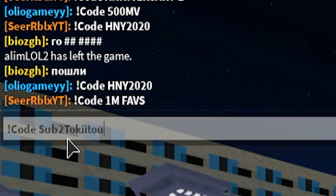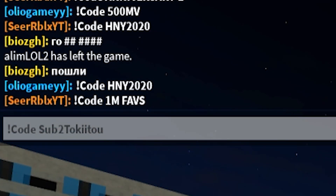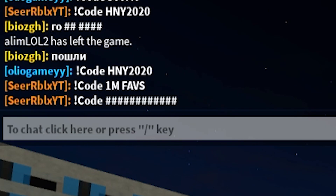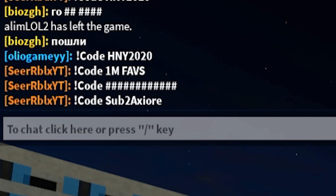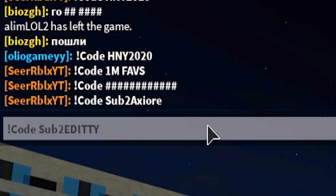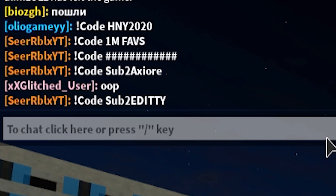Right after that, we got code SUP2 TOKEDO. Redeem this code as well. Then after that, we got code SUP2 AKSHUR. This will give you 50,000 yen because it's like a YouTuber code. If you guys didn't already know, YouTuber codes give you 50,000 only. Then redeem the next code: SUP2 EDITY. This is a YouTuber code too, so redeem that one as well.